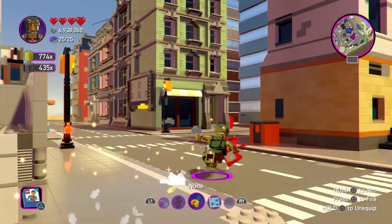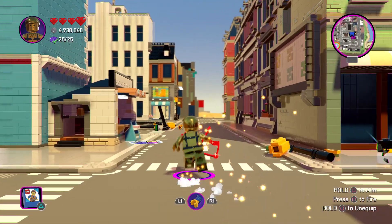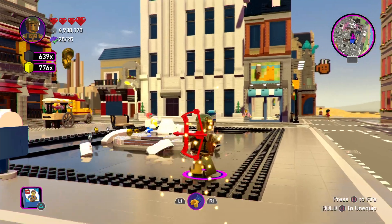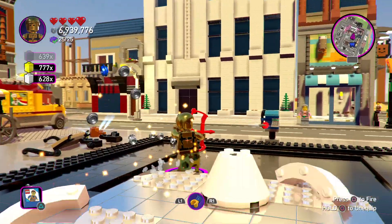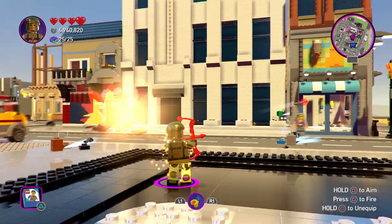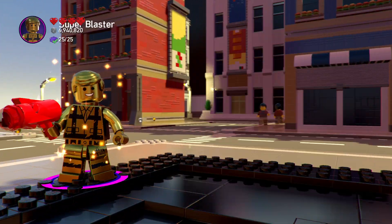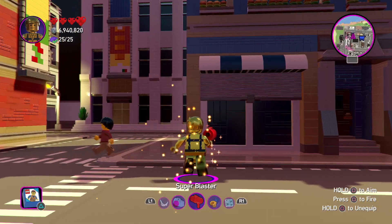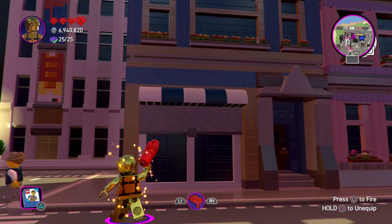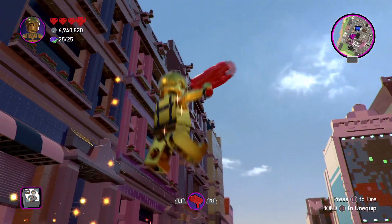Then this is the Super Paint Gun which paints everything gold — utterly awesome. And then this is the Super Bow — which fires explosive arrows. It has an explosion effect on impact. There's the noise. And the Super Blaster doesn't fire lasers — it fires rockets. That's quite cool as well.